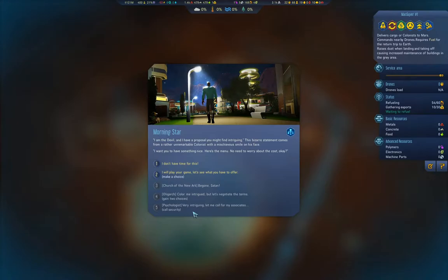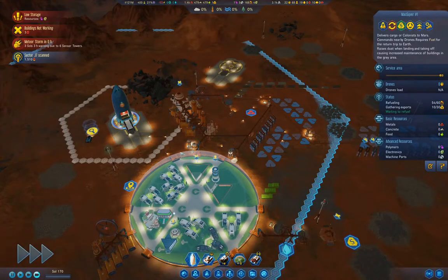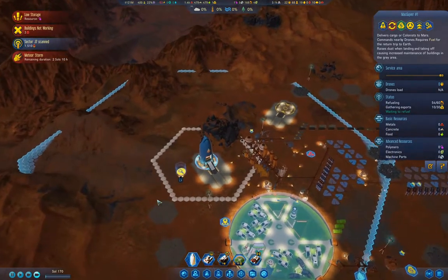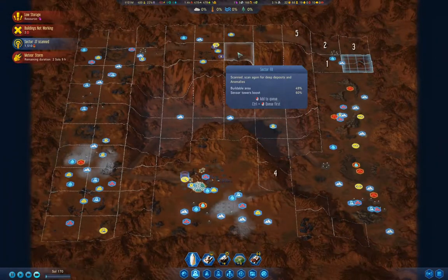I want you to have something nice — here's the menu, no need to worry about the cost. I don't have time for this. That was probably the wrong choice. Meteors — where are they coming in? Over there again.